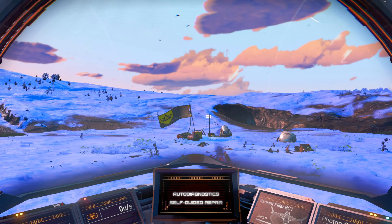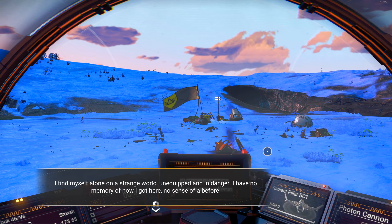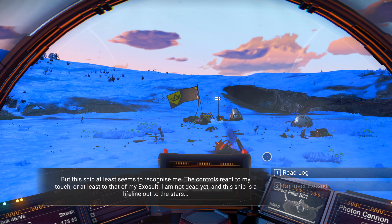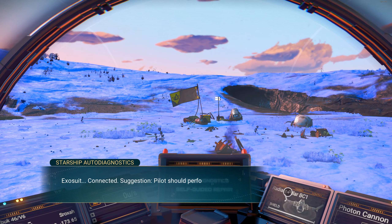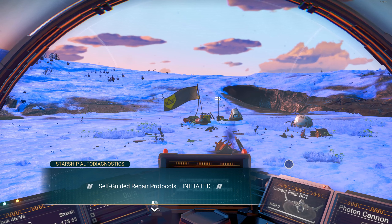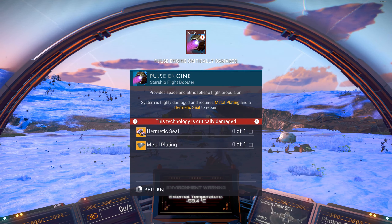Let's get in and see what's going on. Atlas connection intermittent, launch thrusters offline, pulse engine offline. I find myself alone on a strange world, unequipped and in danger. I have no memory of how I got here — no sense of a before. But the ship at least seems to recognize me. The controls react to my touch. I'm not dead yet, and the ship is a lifeline out to the stars. Let's connect to it — exosuit connected. Pilot should perform maintenance — select desired repair path. We'll repair our ship systems.